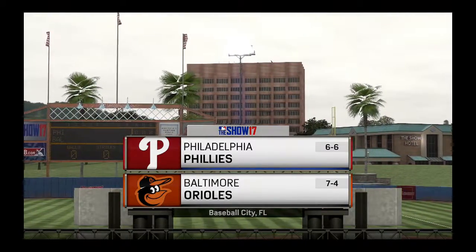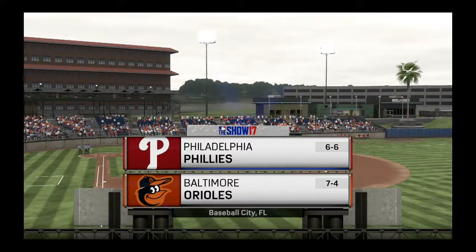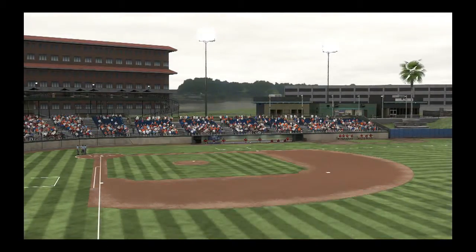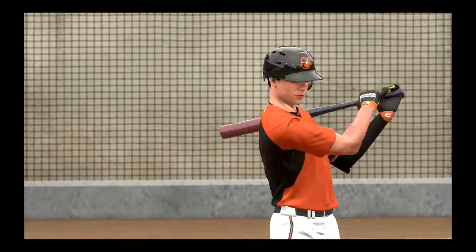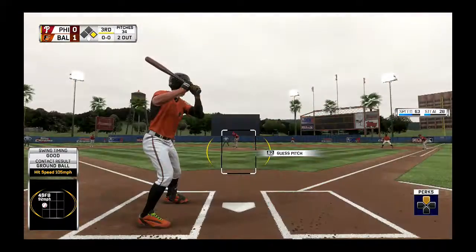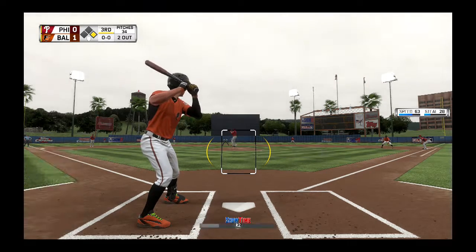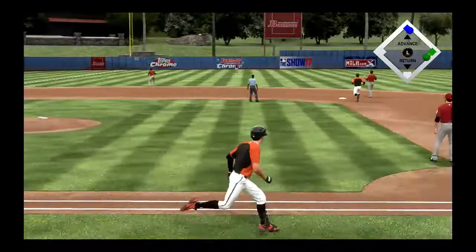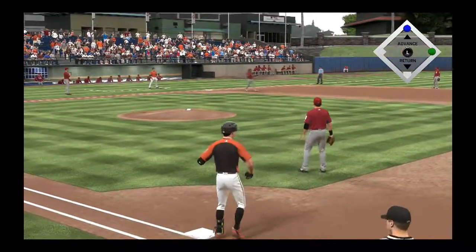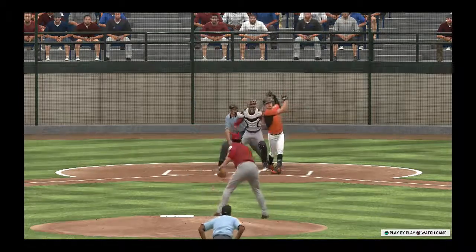Today, a spring training matchup between the Philadelphia Phillies and the Baltimore Orioles. Ready for another chance — Tyler Bones, 0-for-1 here in the early going. First pitch of the at-bat — line drive to left, in there, a base hit. He was sitting on that fastball — you can't tell me he wasn't looking first-pitch fastball and he turned on it like that. Nice job.